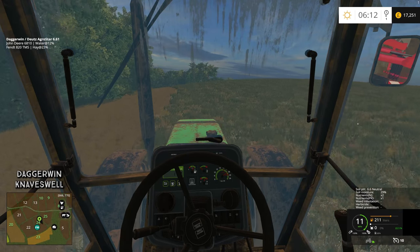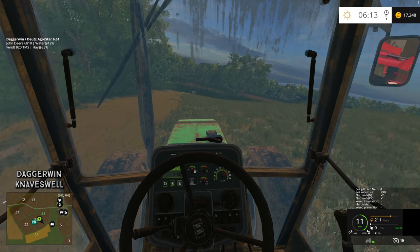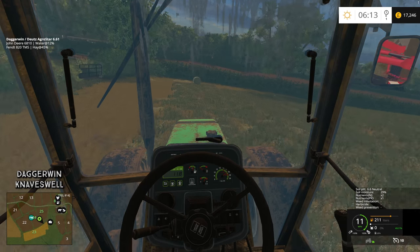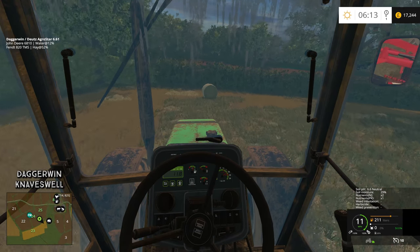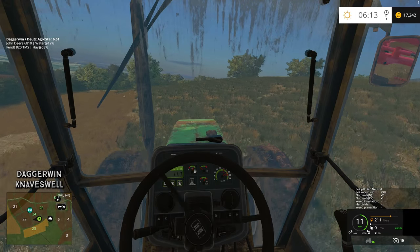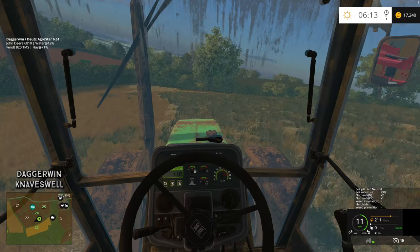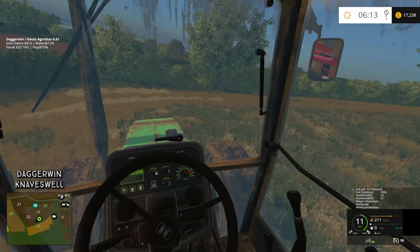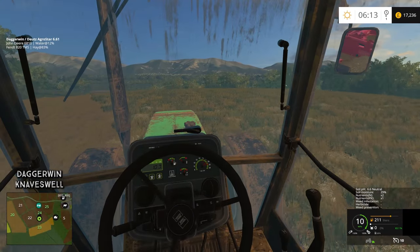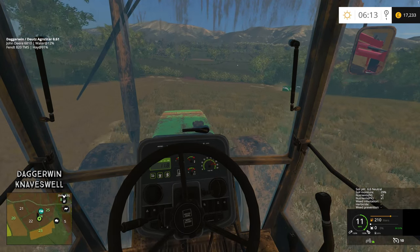The second job we need to do today is to drill field number 8 and possibly number 9 as well. Number 9 hasn't been cultivated, it's just been ploughed, but because we've got a direct drill it will actually cultivate or power harrow it as well. Field 8 is definitely going to be planted with canola as that is the herbicide we put on there - herbicide A. There is no herbicide currently on field number 9 so we've still got the option as to what crop we want.